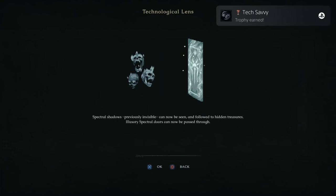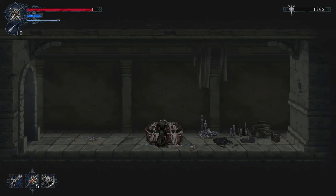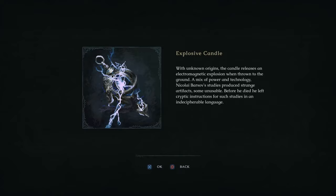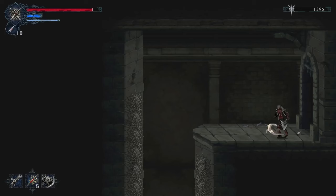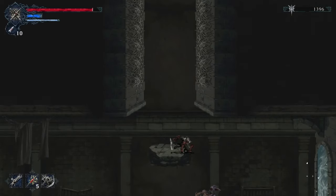Grab yourself the Technical Lenses — trophy! Now we can go through these doors. This is the first door we're going to go through. I'm going to grab another ore and the explosive candle spell, which I need for a trophy as well. Drop down, drop down over here.